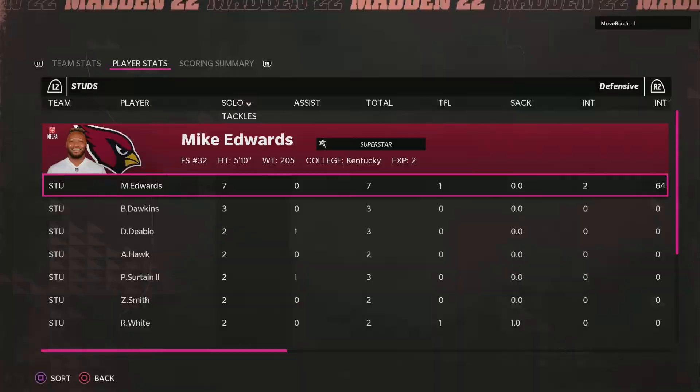Hopefully you guys enjoyed those highlights and the edits. Now for the breakdown part of the video — you guys can see the stats he had from this game: two picks, a TFL, seven solo tackles. One thing the guy excels at is just making the play himself in open field. That just seems to be one of his best traits — he makes the one-on-one tackle, doesn't get pushed over.